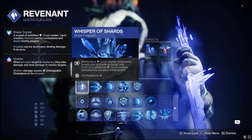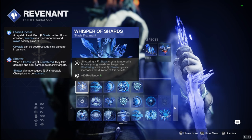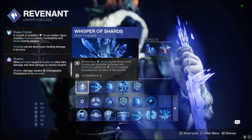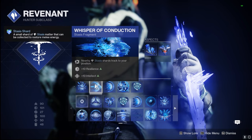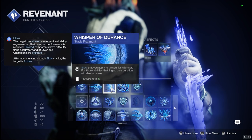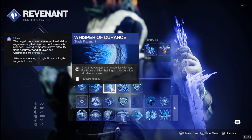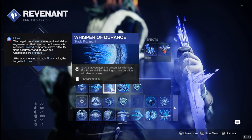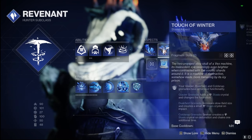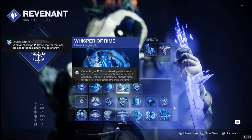For our Fragments: Whisper of Shards — collecting those Shattered Crystals temporarily boosts our Grenade Recharge Rate, and shattering the crystals also has increased benefits. Whisper of Conduction makes all those Stasis Shards track to our position. Whisper of Adurance — slows that you apply to targets last longer, and for abilities that linger, their duration will also increase. This increases that slow from the Duskfield, and with Touch of Winter giving a larger radius, that's why I use Duskfield Grenades.